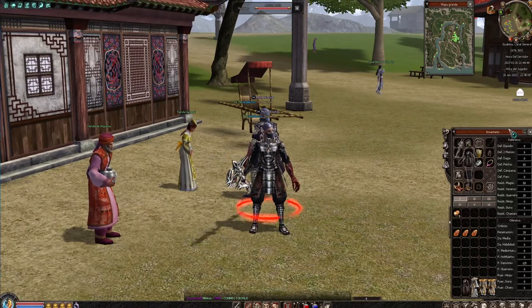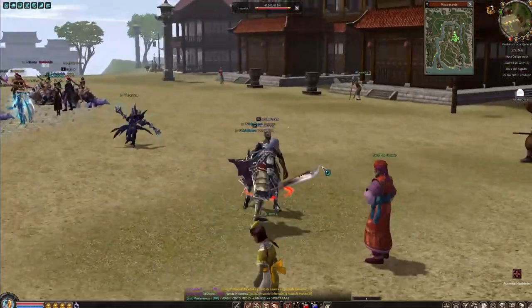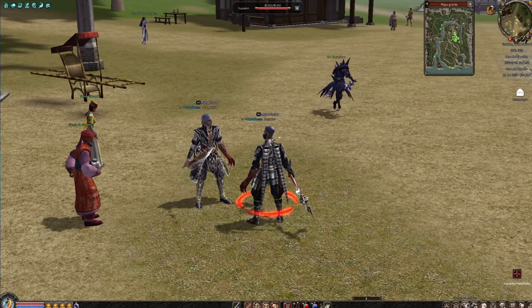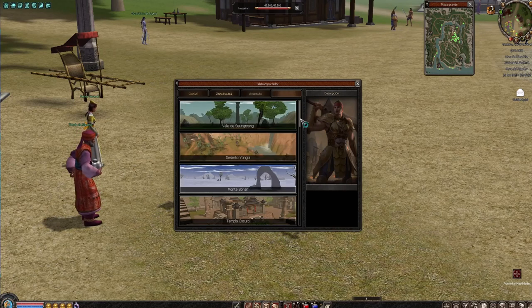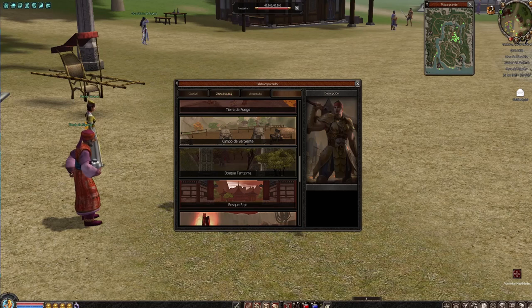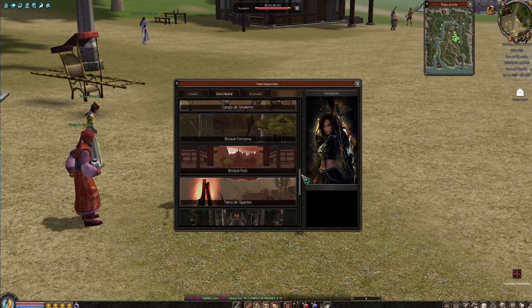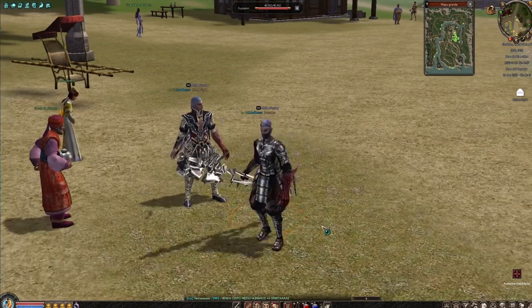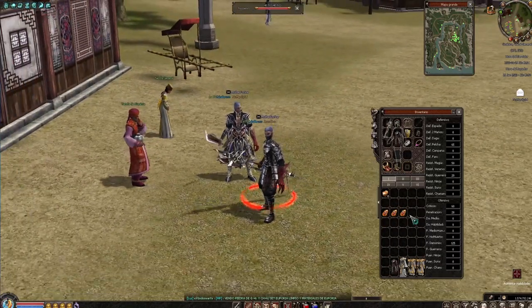Lo que tienen que hacer es subir de nivel para que sean más fáciles las piedras más 5. Si vas a levelear acá en city van a salir piedras más cero. Si van a Valle del Orco van a salir piedras más 3, por ejemplo. Pero si tienen nivel 75 van para el Bosque Rojo. Van al Bosque Rojo y lo que hacen es sacar piedras más 4 más fácilmente, metineando, sacando piedra más 4.